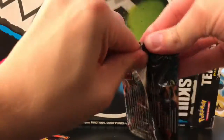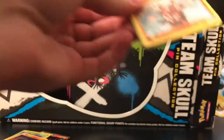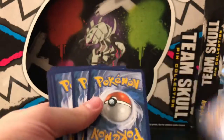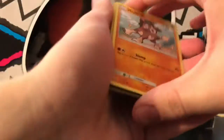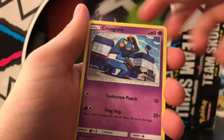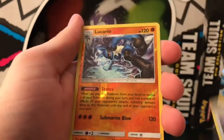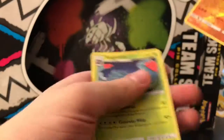Marshadow pack — last chance at anything. Cards: Mudbray, Magikarp, Pangoro, Croagunk, Togedemaru, Potown, Porygon2, Weakness Policy Reverse rare, Lucario, and Tangrowth regular. No hit again.